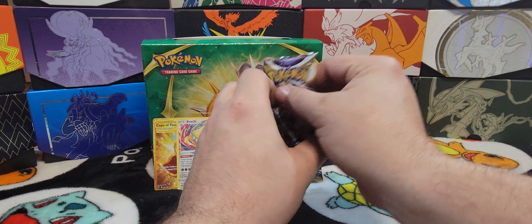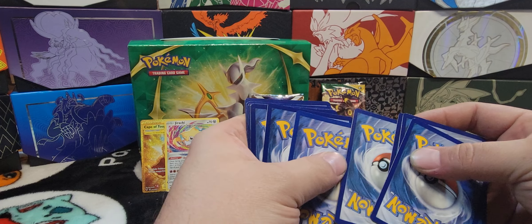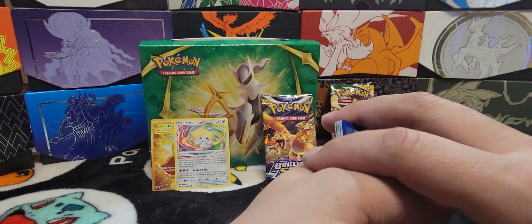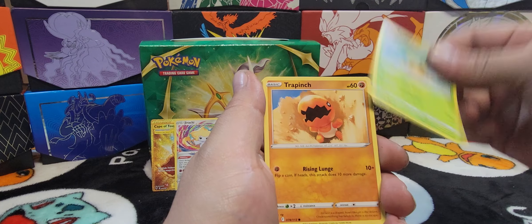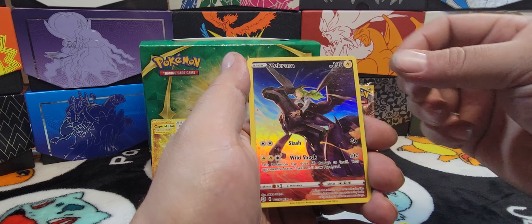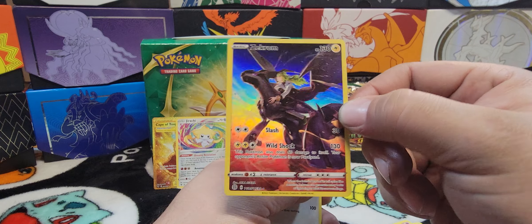Brilliant Stars, you're next. There we go — there's your code card. Wow, that's a different color background — it's like faded almost. Alright: Lightning, Morgrem, Claydol, Exeggutor, Trapinch, Castform, Shroomish, Pumpkaboo. A Zekrom character card — awesome! And a Bibarel holographic. That one is the star of this pack — I really like that card, check out that background.